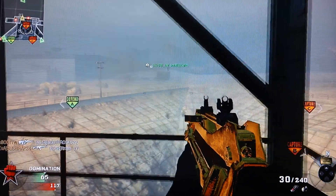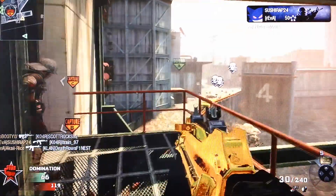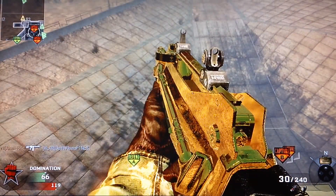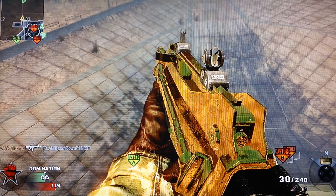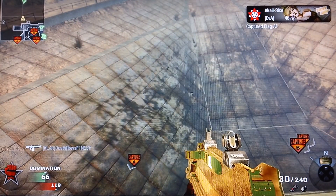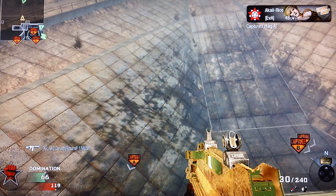Basically what you're going to want to do is go up to this ledge over here and hop on it. Then you're just going to want to run off, dolphin dive, press start, and then triangle to open up your friends, and you should lag right there. You cannot be host if you want to do this — if you're the host it will not work, and you'll just mess up everybody's connection.